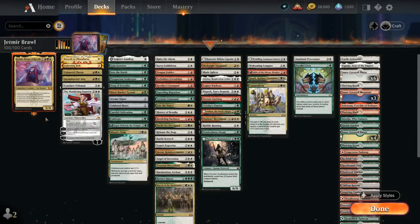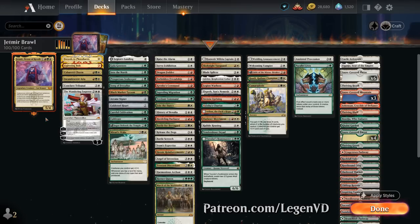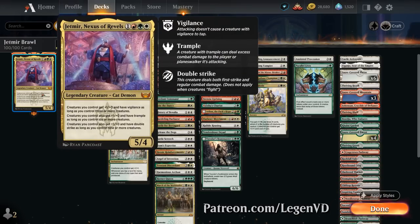Hello and welcome to another Historic Brawl Games video. Today we're taking a look at a Naya Colored Tokens deck as voted on by my supporters on Patreon, featuring Jadmir, Nexus of Revels as our commander — a 4-mana 5/4 legendary cat demon. Creatures we control get +1/+1 and Vigilance as long as we control three or more creatures, an additional +1/+1 and Trample with six or more, and an additional +1/+1 and Double Strike with nine or more.